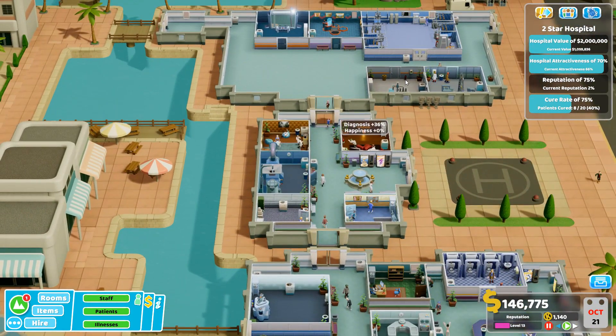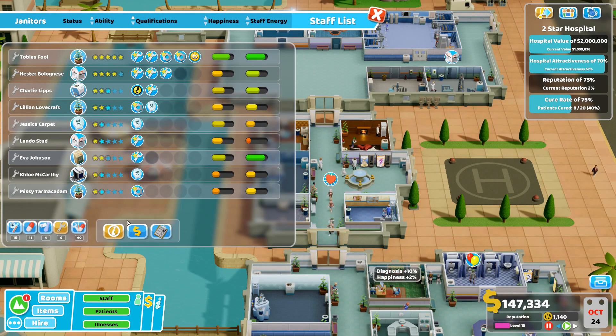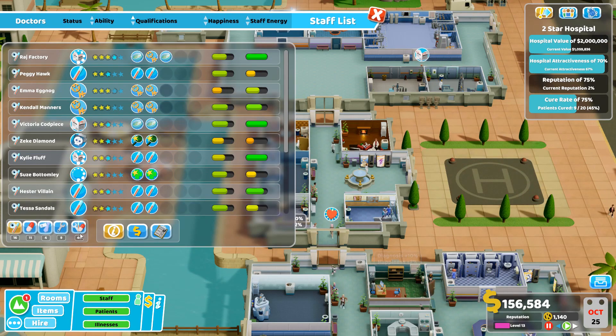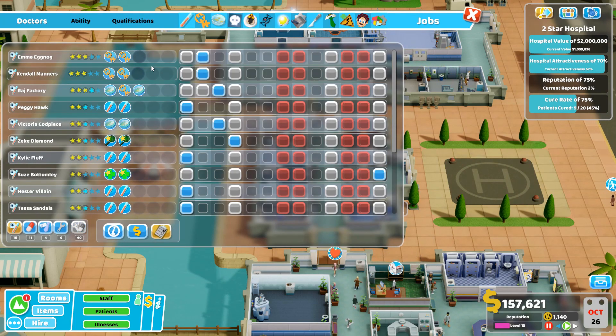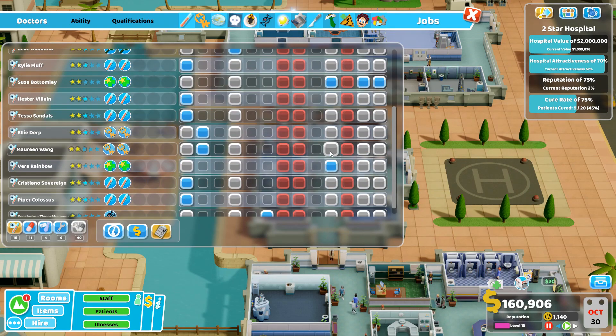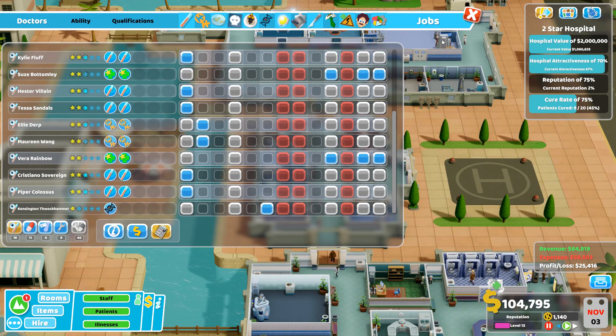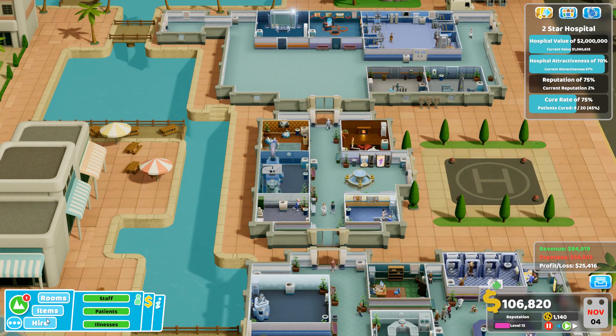Since all the doctors working in these rooms are level two, going to reassign them via the staff menu. Setting doctors to work in the turtle head office. Hiring another blank-sheet doctor for the moment and getting them trained in treatment. Away they go.